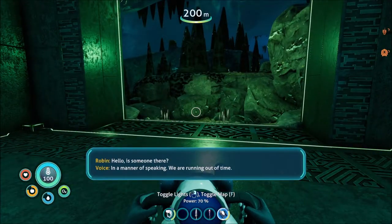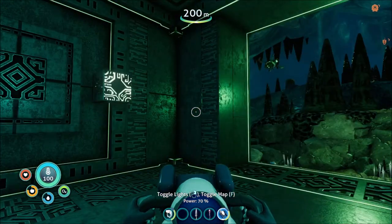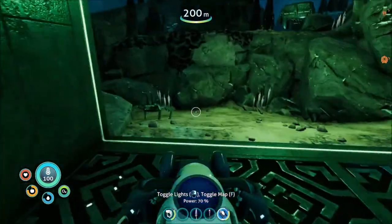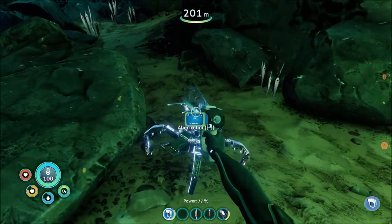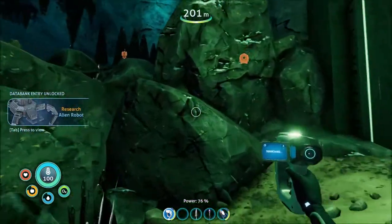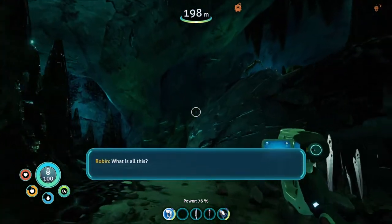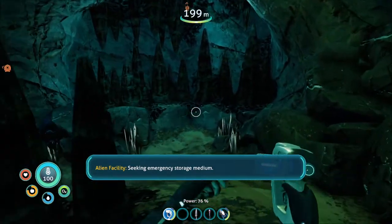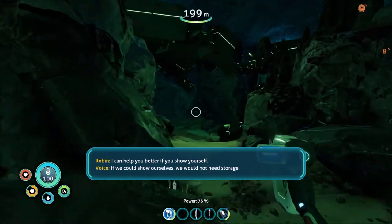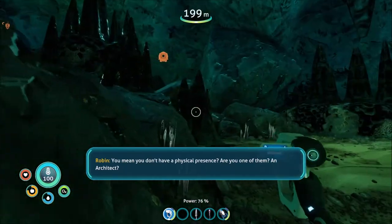Oh my God. Running out of time. Hello, alien robot. What? My goodness — we followed the distress signal and it led to this crazy place. What is all this? Seeking image — should seek storage media. I can help you better if you show yourself. If we control ourselves, we might not need storage. You mean you don't have a physical presence? Are you one of them — an architect?